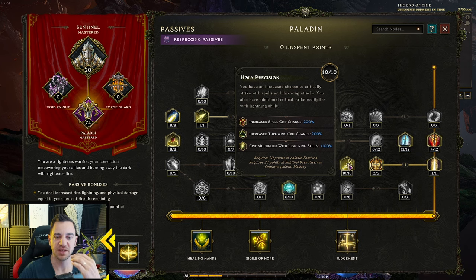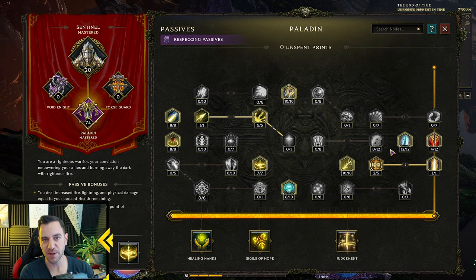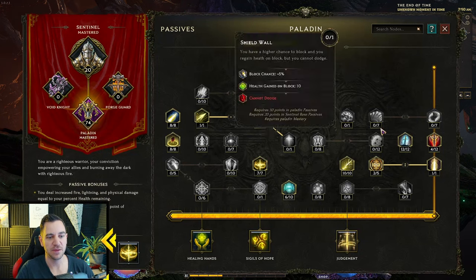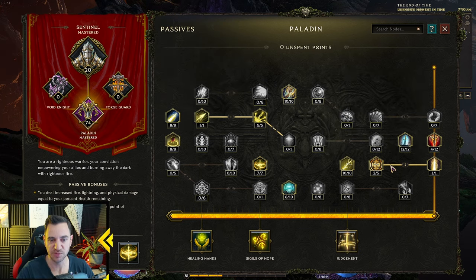When you respec, you get that point back immediately. So if you respec four points here and twelve there, you'll have 16 unspent points — just close the respec window, hit P, and put them back into your tree. Very simple. But sometimes the respeccing is a bit bugged — you have to play around with it. Sometimes you can't respec an early node even though you appear to have enough points, so just respec the later ones first.